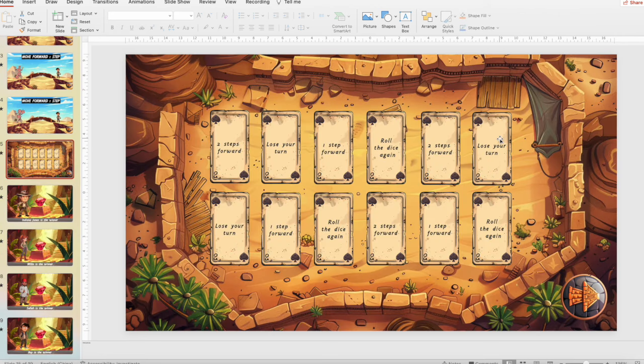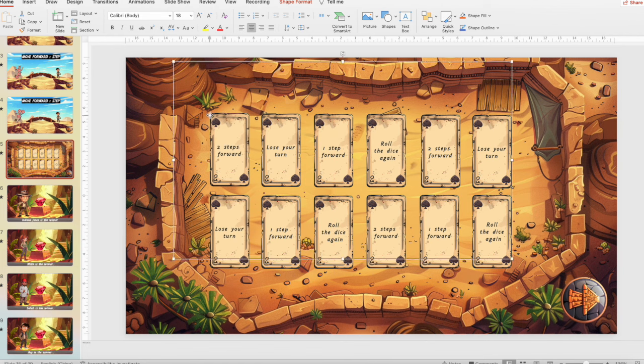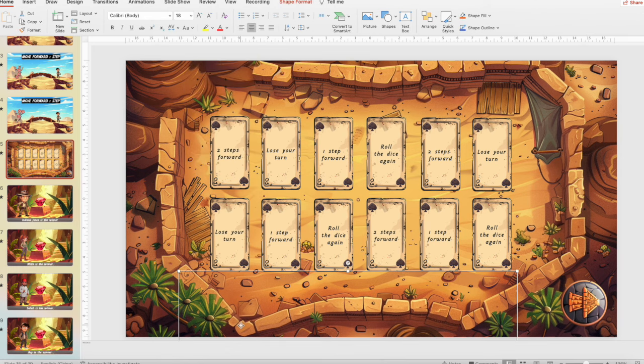Let's check the cards. The cards have different outcomes: two steps forward, lose your turn, one step forward, and roll the dice again. To mix the cards, you select the whole thing. I also put a blocker, so you need to move the blocker away first. Then select the card — the whole thing — because the cards consist of two sides: front side and back side. So you select both cards, move to another place, then put the blocker back to cover all the cards, and save the PowerPoint. And you will be good to go.